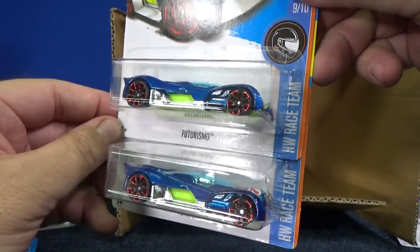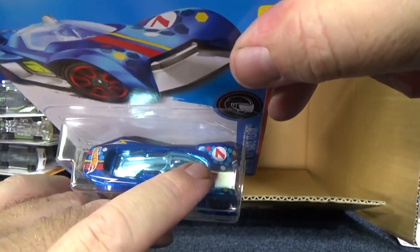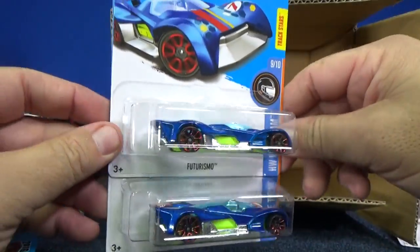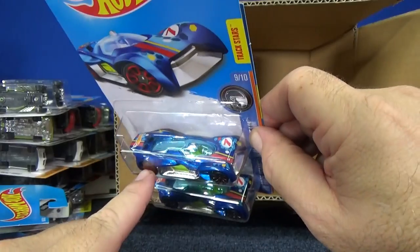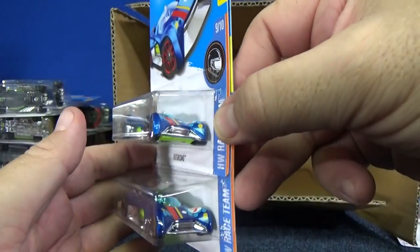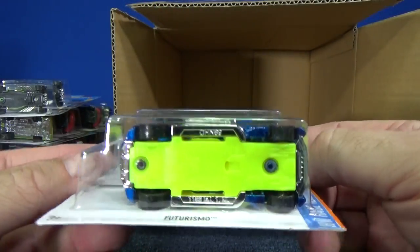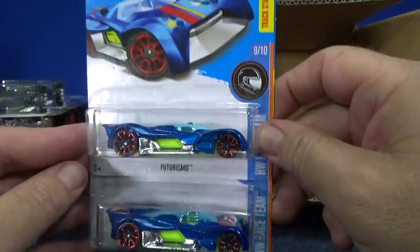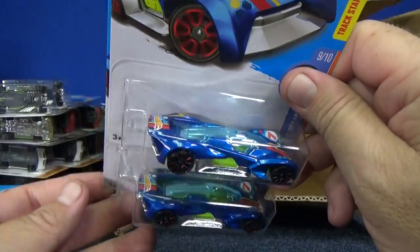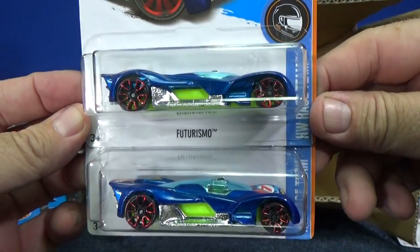He's part of the HW team — you can tell because he's got the blue graphics and bubbles. Definitely a track car: low, sleek. You can see it's got a line along the side for the booster to grab — it's going to be good for the boosters, loops, and curves. When I do track time, maybe I'll do kicker loops like I did for my 2016 A case track time. That layout was pretty good; I enjoyed it very much.